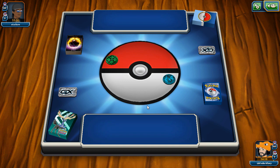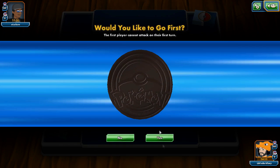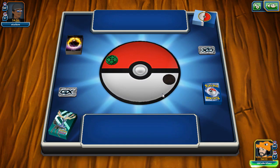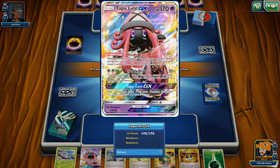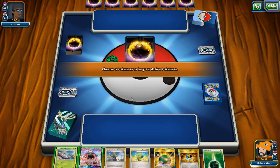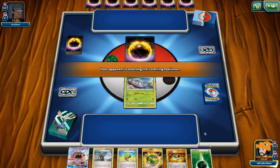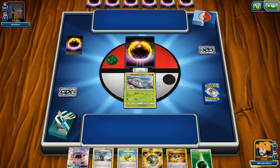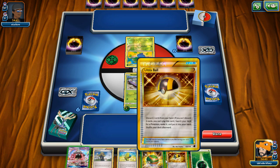If it's Trevenant I might just concede — we play a ton of items and trainers, so item lock is a really bad matchup. It looks like it is Trevenant. We start with Tapu Lele, which isn't too bad. Our hand is actually kind of bad right now. If he doesn't turn-one item lock me, I can Delinquent and try to help myself out, but I want to get a Golisopod down first.